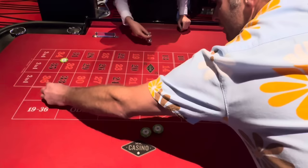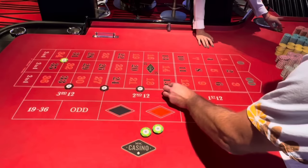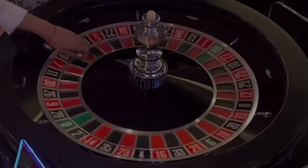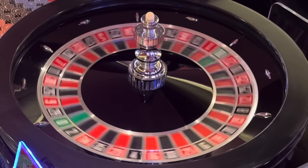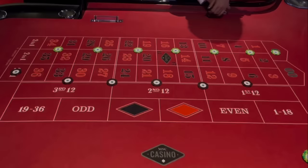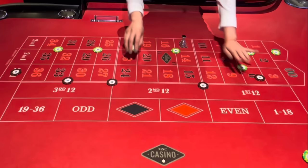So that's $100 on five double streets and then $100 on the first column there. We're looking for something in the third column so we can win $125 — that's kind of like the jackpot numbers. All right, $13. That's another $50 win. Two spins, we're already up $100.